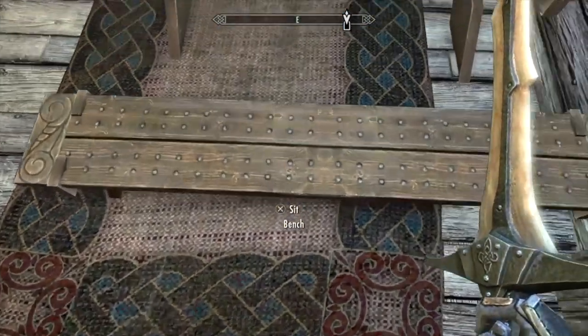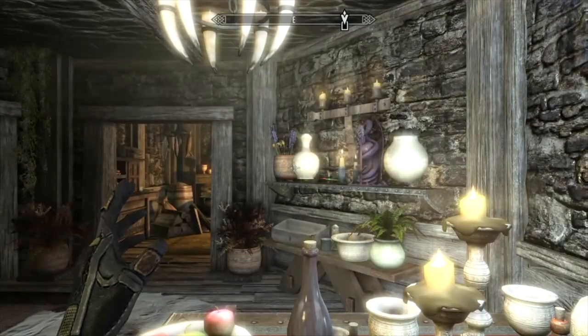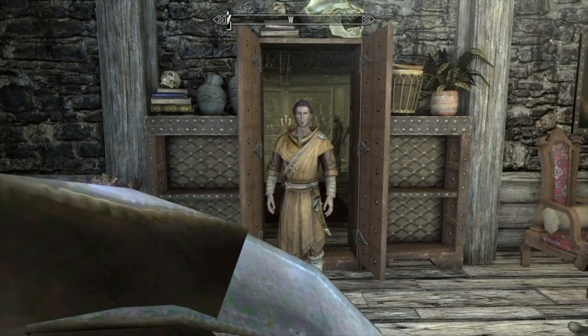Jump up with the weapon drawn, look down at the bench, and then hit your X button to sit. If done correctly, he's going to sit down but you can move 360 degrees.